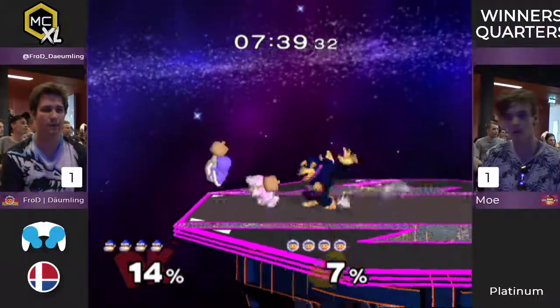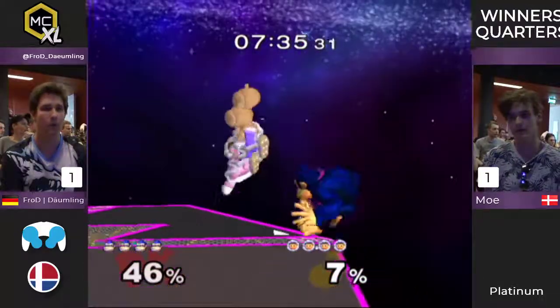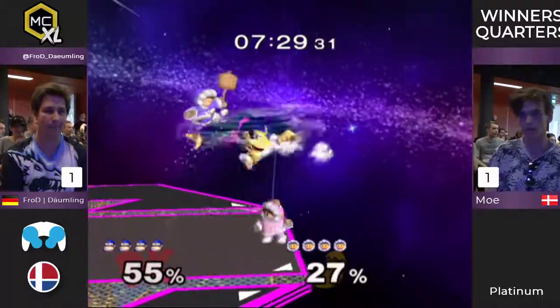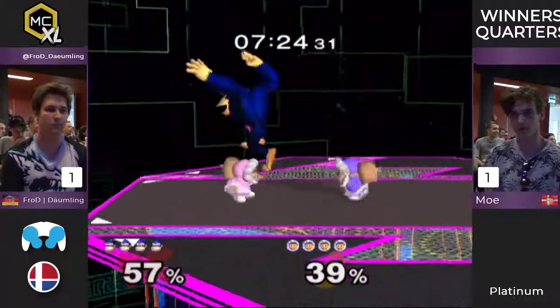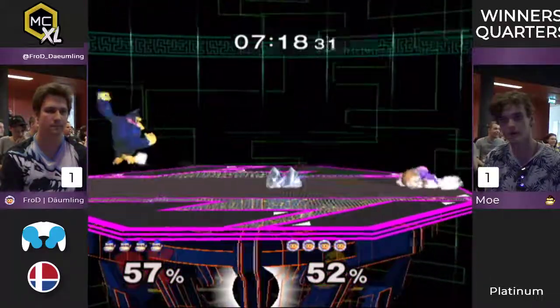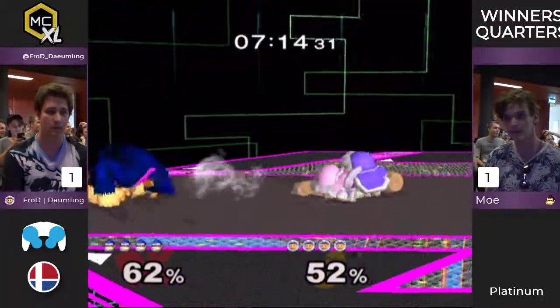Look at that — Nana didn't know what to do there. Just the dash attack combos. That was a really good wave. He gets a grab. He almost got another re-grab and that would have meant a wobble. Mo, good awareness. Look at Nana — she doesn't know what to do here. She does, actually — I'm underestimating her right now. I think he got that grab because of port priority, so that's something to consider.